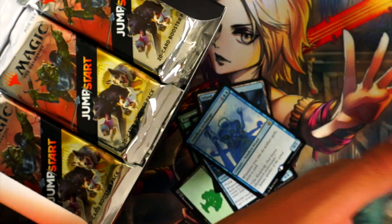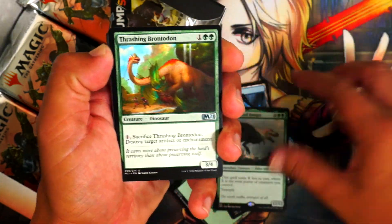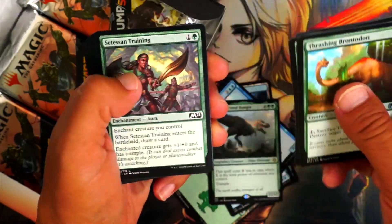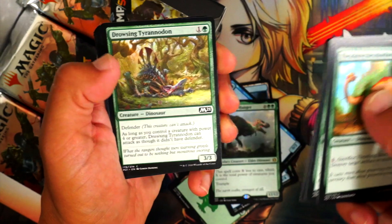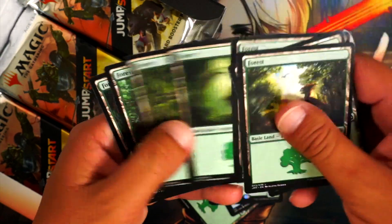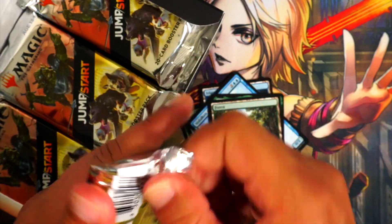I'm going to make it worth the value, especially with all the bulk. It says Dinosaurs — maybe you can get the hexproof one, Carnage Tyrant, or even Gishath, which is a good annoying card. One rare here. The land has a bunch of dinosaurs on it, all by the same artist — cool. I like those dinosaurs. I'm sure if someone has a dino deck, they'll want all of those.